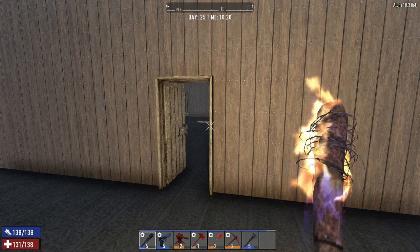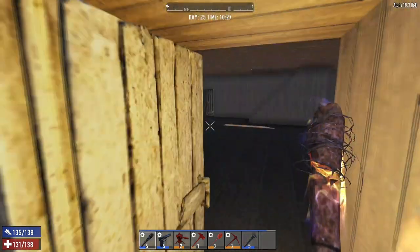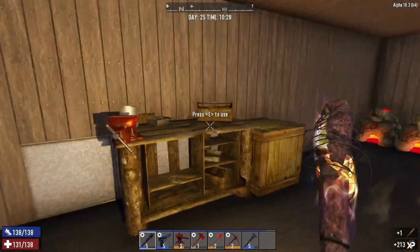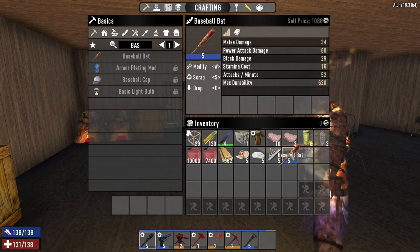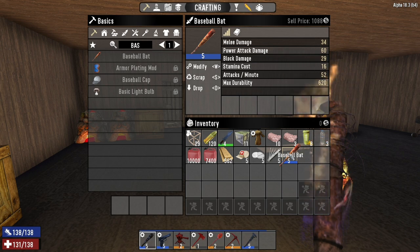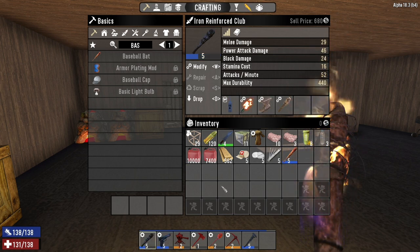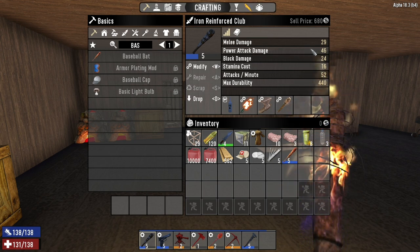I tried to get myself motorized transportation and we have that today - it has been crafted. But before I show you that, we've finally got ourselves a level five baseball bat. How insane is that? 34 damage, 60 power attack. Compare that to my reinforced club - 29 damage, 46 power damage, and that's with mods inside as well.